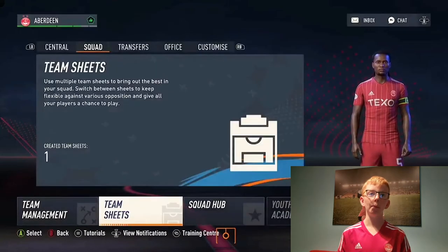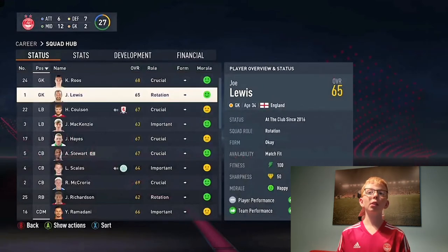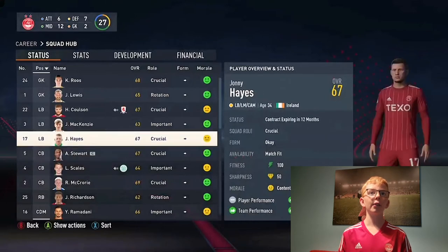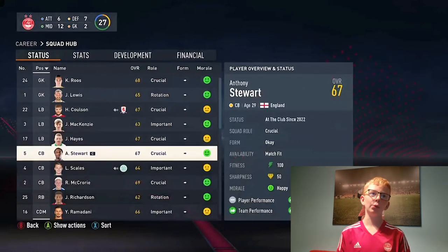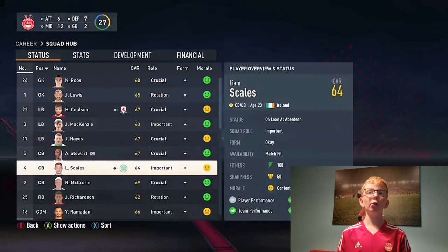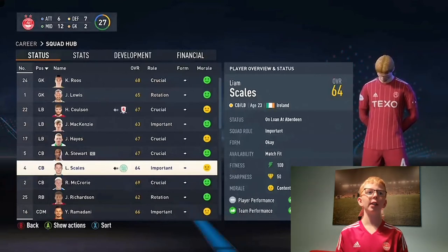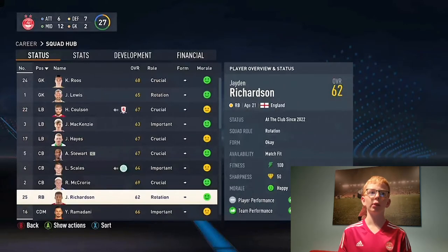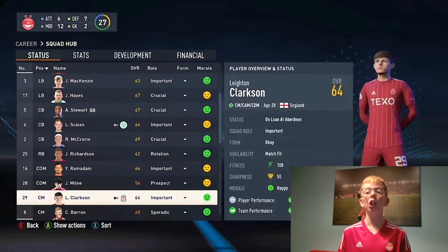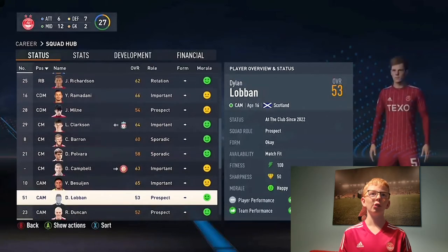Let's have a look at the squad hub and see what we're looking at. Roos looks quite realistic. Coulson's player photo is actually really realistic. Johnny Hayes' contract is expiring so I might just let him go. Anthony Stewart — the big man, the captain. Liam Scales — that could even be a player face, it's very good. McCrory looks nothing like him. Richardson's decent, Ramadani's decent. Lane Clarkson has a face. Barron doesn't look like him. Obviously we've got Dean Campbell out on loan at Stevenage — when he comes back I don't really know what to do with him.